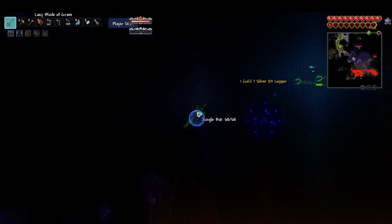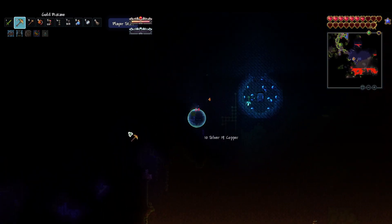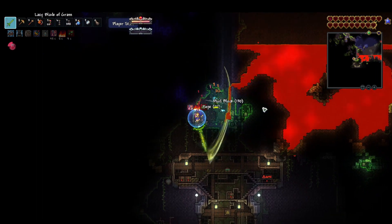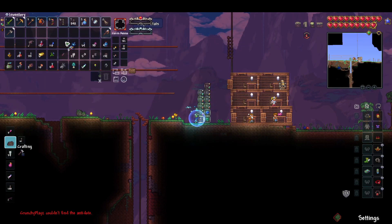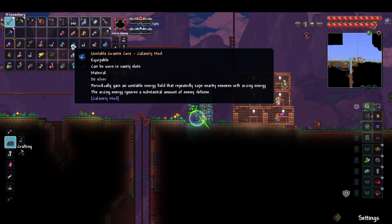I can't see a thing, everything's pitch black and there's a ton of lava down there. What is this place? Of course lava's here. At least we got a backpack. Got two rubies and an Unstable Granite Core — it periodically gains unstable energy.